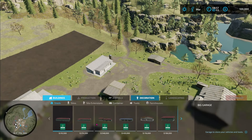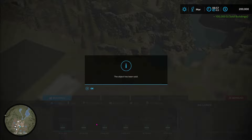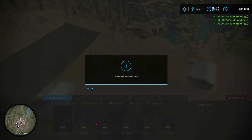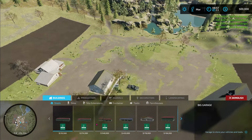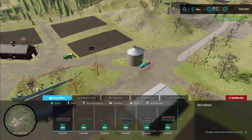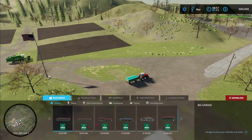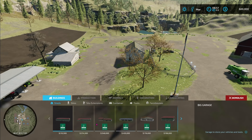Let's just get rid of them. Go back into our construction menu all the way over to Demolish and let's just demolish these things. I don't really like that silo thing — I can get a cheaper one for a lot less than $100,000. So five buildings times $100,000 each got us another half a million dollars.